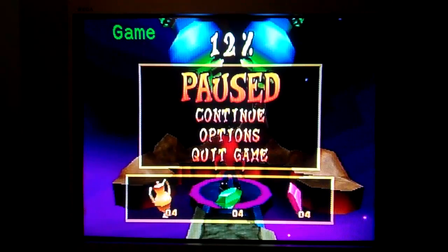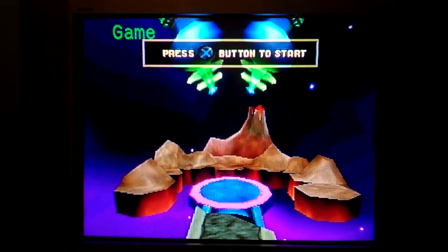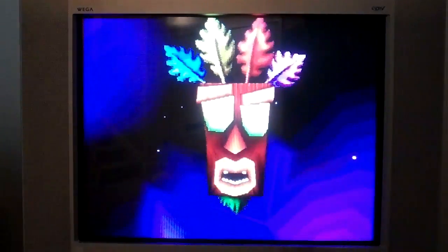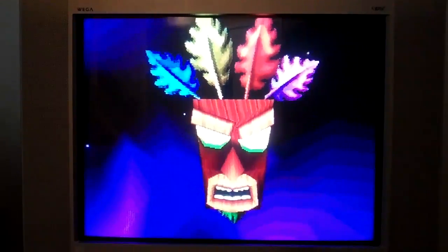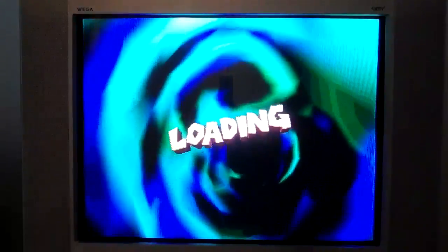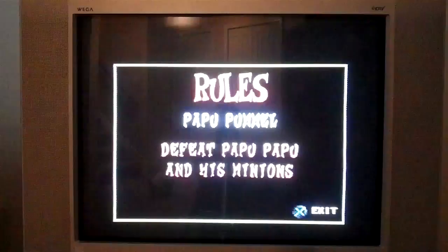Hey guys, we're back with another walkthrough for Crash Bash. Let's go versus the first boss of the game. Well done — you have completed the challenges that have been set for you in this warp room. To progress to the next set of games, you must defeat the mighty Papu Papu. He is the first boss, and as we all know, the first boss of every game is going to be the easiest.